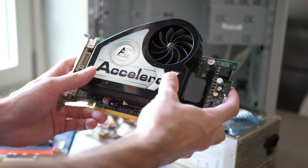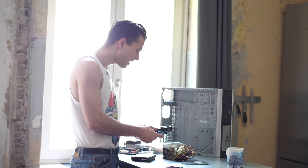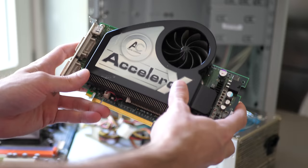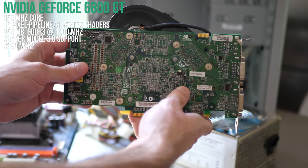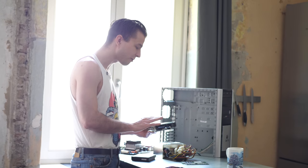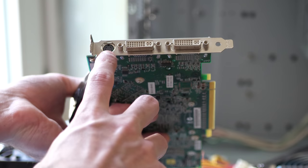The GPU looks a bit different than it would have back then because it's been modded with an Accelero X1 cooler, which is actually one of the first separate GPU coolers I can remember coming out. This is an Nvidia 6800 GT with DirectX 9.0c support, so it can play games from the future generation that its competitor — the ATI X800 and X850 series — could not, since those only supported 9.0b.